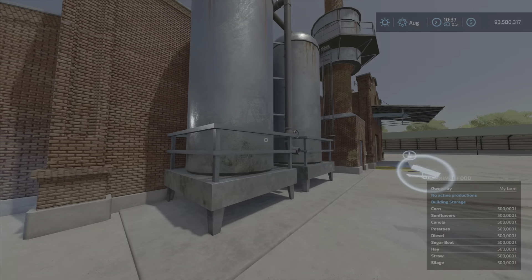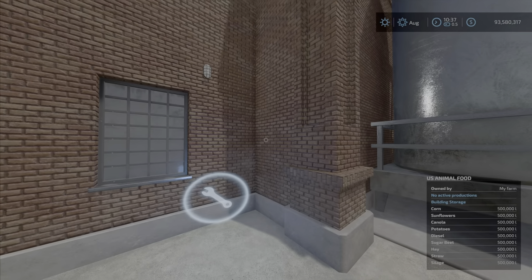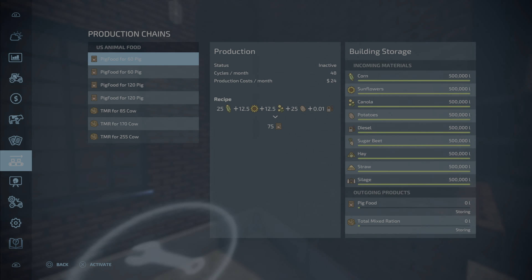There's lots of stuff in there. The field information pops up right away. It has an interesting production chain menu with choices. For pig food, the recipe for 60 pigs — this is a smaller production — has two choices. One is corn, sunflower, canola, and potato, plus diesel.